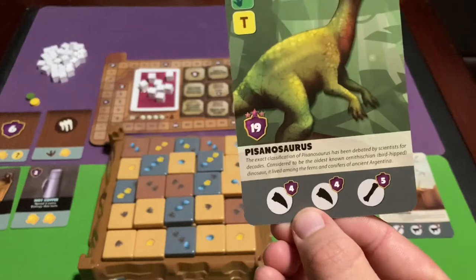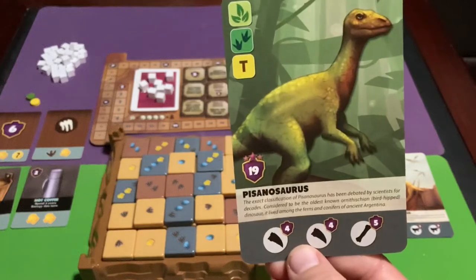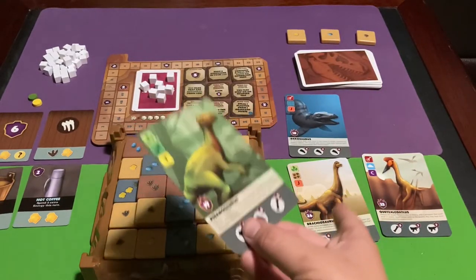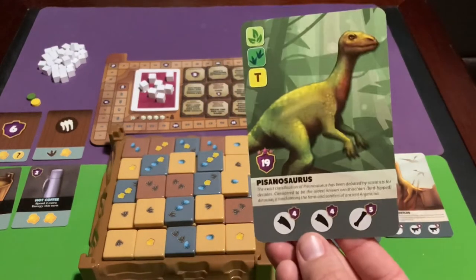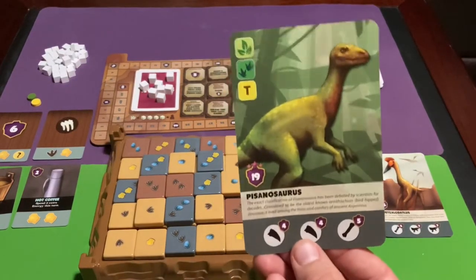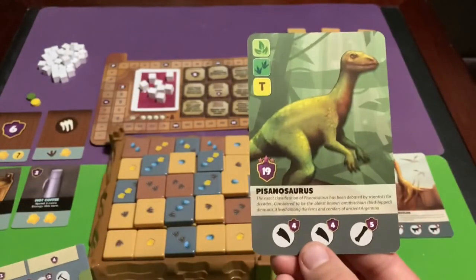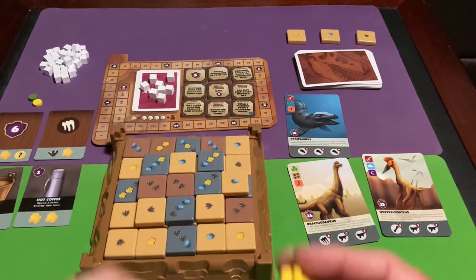Once you place a fossil onto a dinosaur, it stays there for the rest of the game, so be careful when choosing which fossils to put on which dinosaur. If a fossil you need is already placed on another dinosaur, it's locked there permanently. Make sure to plan carefully before moving fossils from your storage to a dinosaur.